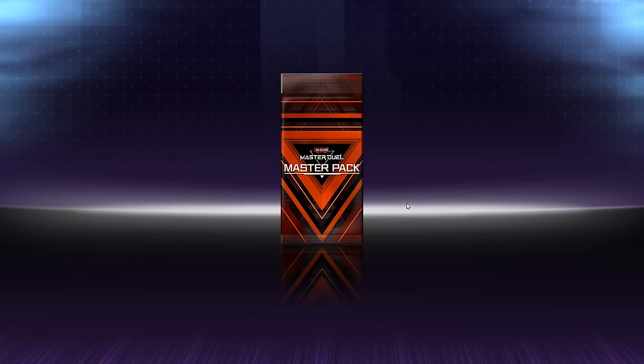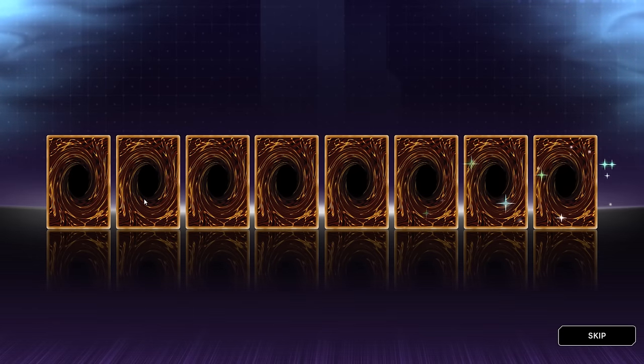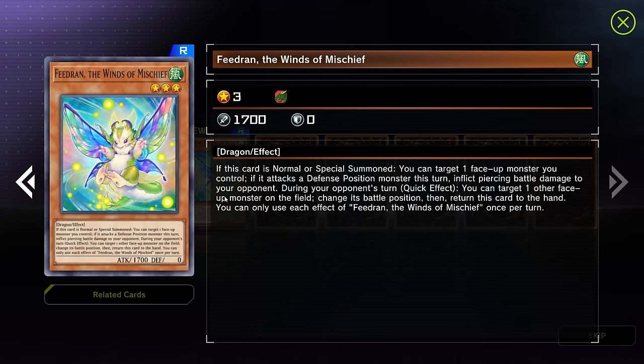Let's open another pack. Down to Wrestler, Marshal Ampli — never seen this card. During your damage if you control another... you can send this card from your hand and your filter is good for that battle, your monster cannot be destroyed, and you take half damage, and you can banish this card and add wolf. Ghost Trick — cannot be normal summoned unless you control a Ghost Trick monster. A dragon though — it's 1,700 at three stars, this guy's strong. If this card is normal or special summoned you can target one face up monster you control — if it attacks a defense position monster. Quick effect: you can target one other face up monster on the field, change its battle position, then return this card to the hand. We're playing this — that's probably the best monster we've gotten so far.